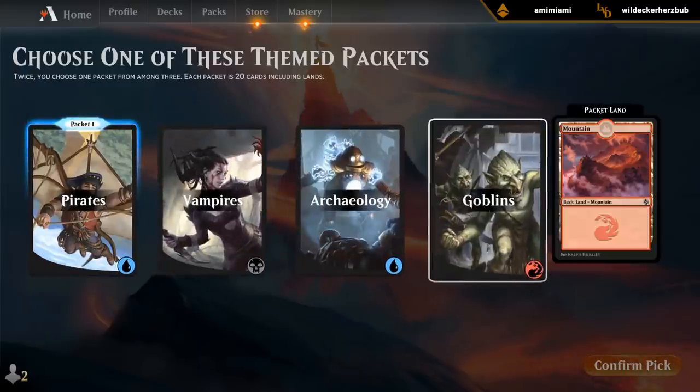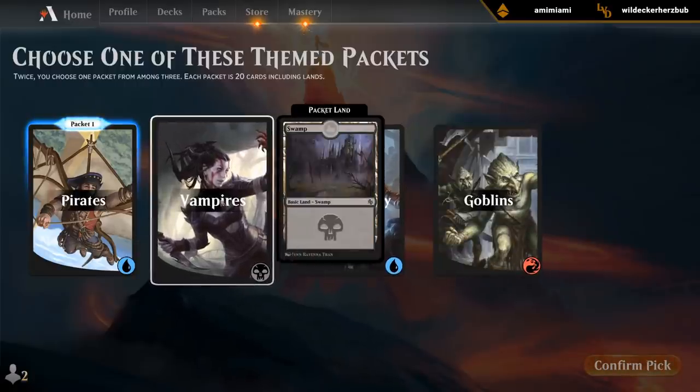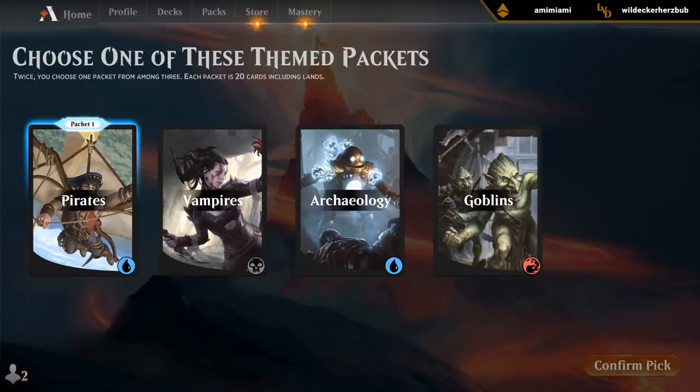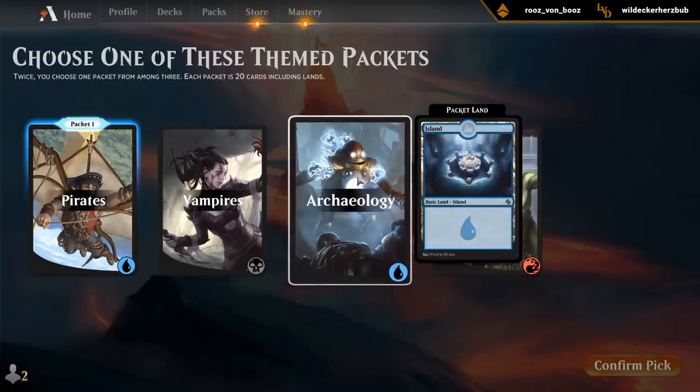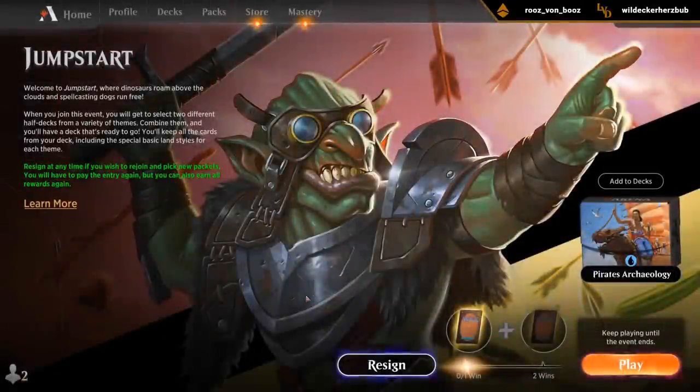And then there's more goblins, vampires, and archaeology. What's the rarity on the vampires? Vampires are common and archaeology is common as well. Let's do archaeology — make it a mono blue deck. Save vampires for later.